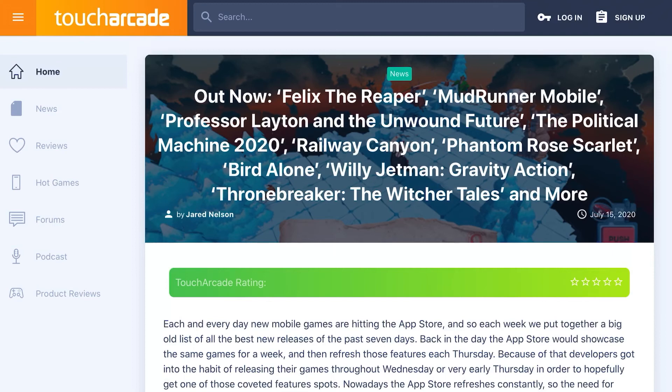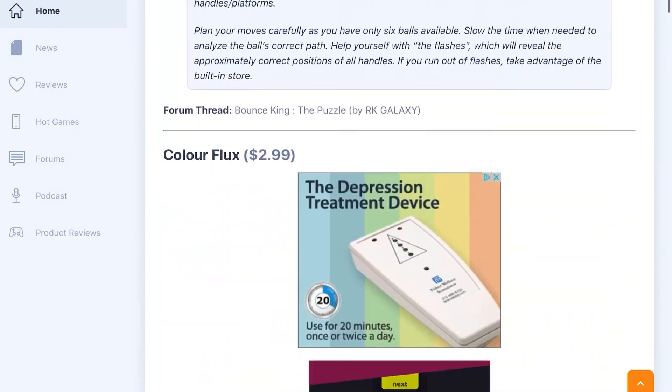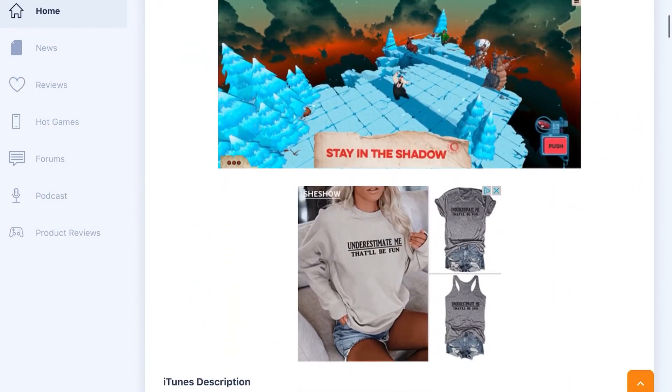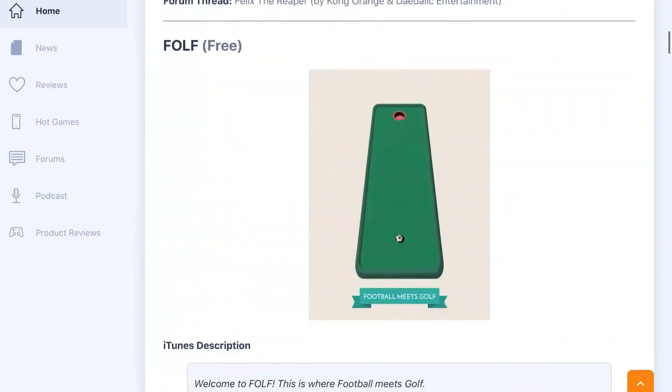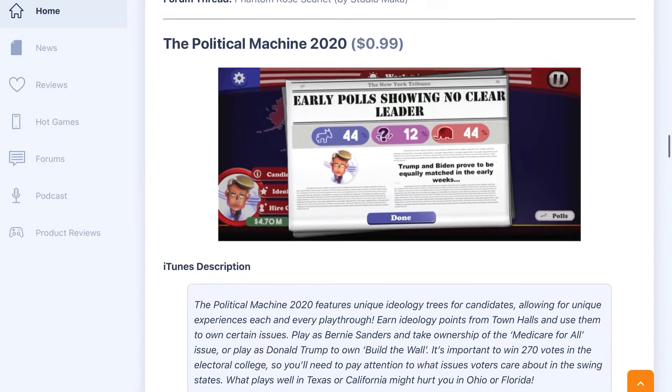What's going on, you guys? So last night I was going through my tweets on Twitter and I discovered something interesting. Touch Arcade posts, I believe every Thursday, a list of all the new apps coming out on the App Store, and one thing that caught my eye — on the second line it says 'The Political Machine 2020.' The reason it caught my eye is because it's a desktop game we actually talked about on the Single Mold Strategy Podcast.